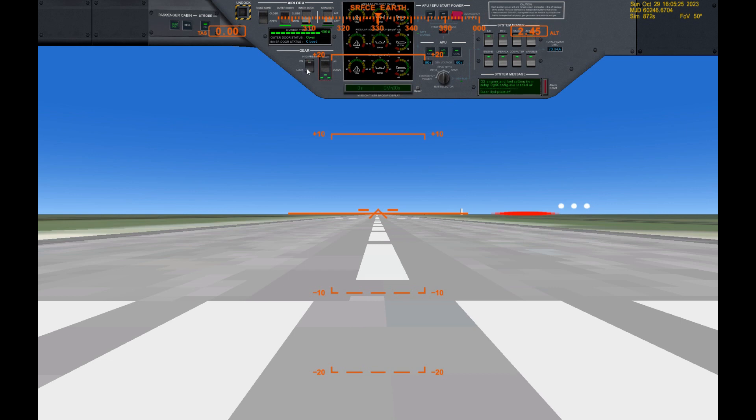There's also gear hydraulic pressure, just as there is with airplanes. Most airplanes have positions of down, off, and up. Generally with this craft, you have down and up. After moving the gear, you want to turn the hydraulic pressure off.